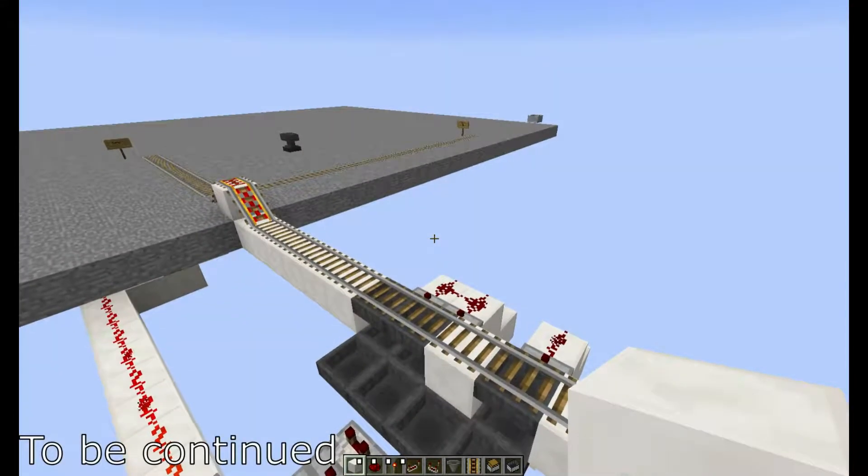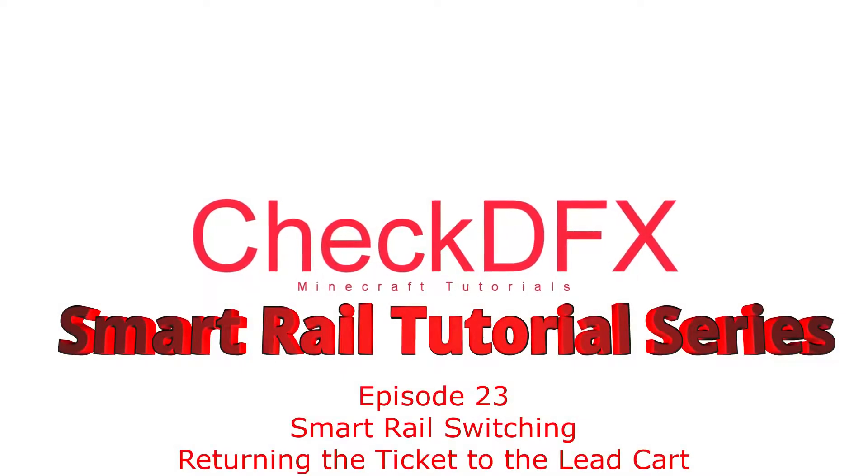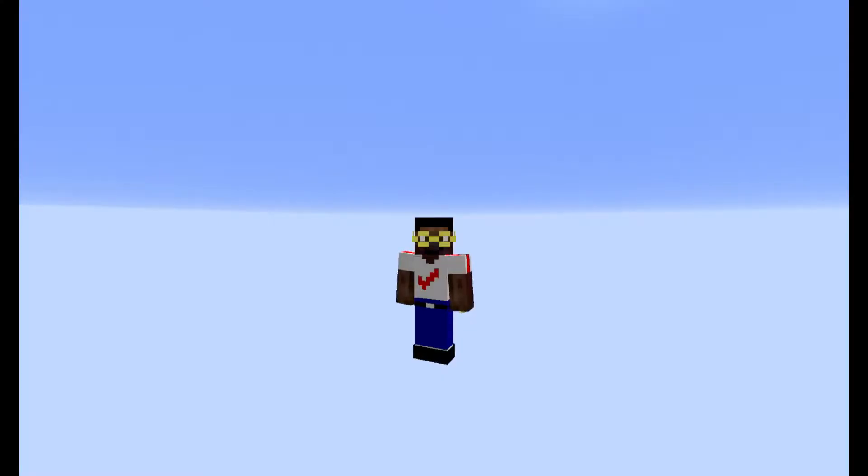You may be thinking: we still have our items getting dropped here after the train goes by — how are we going to go over multiple intersections if we don't have a ticket? Well, that's for this tutorial. Hey everybody, it's Check the Effects, and today we're continuing on with the smart rail series. Last time, the train was able to have the binary brain switch the rails according to whatever ticket it was holding, but that ticket ended up in a chest and would not continue with the train. Today we go over how to get that ticket back into the lead cart.